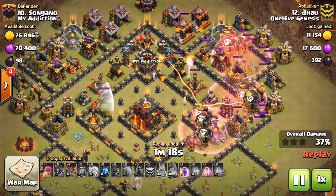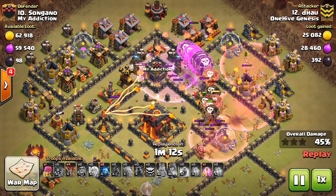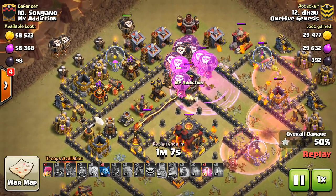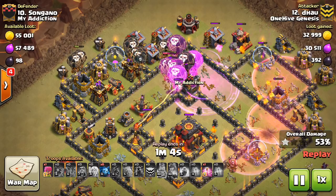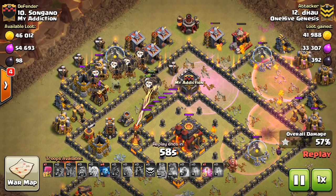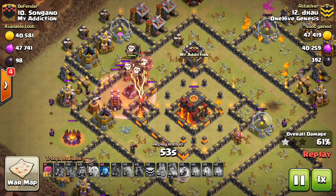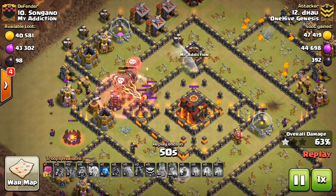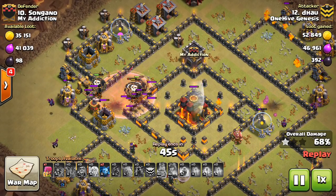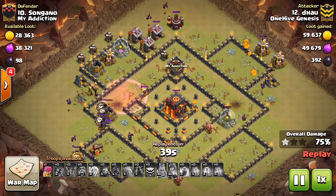It's all about keeping that main group inside the base, cutting through, using the heals as necessary. Everything kind of converges into one group because there are no real outside defenses that need to be taken out. He makes sure to send in some balloons to get that next compartment cleared out — you can see the group is still cutting through. It's all about cutting down the travel time for your main group moving through the base. He's nice and patient on that last Haste — that was important for that Inferno Tower. Balloons under Haste are much better when dealing with an Inferno Tower because they can get to it so much quicker.